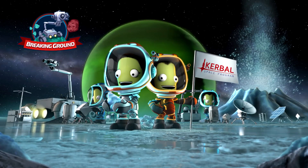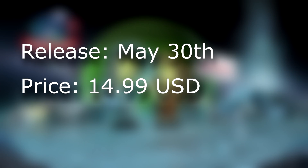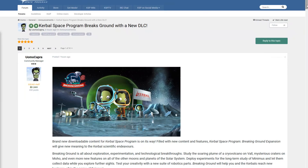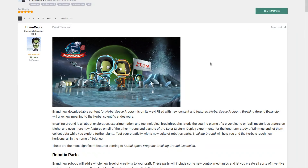According to the announcement, the new Breaking Ground DLC will be released on May 30th and will cost 15 US dollars. This is the same price as the first DLC, Making History. As with that first DLC, Breaking Ground will be free for all early adopters that bought KSP before May 1st, 2013 — so if you bought it on April 30th, you get this one for free. There will also be a small base game update released for the DLC to work, probably version 1.7.1, but that's just my assumption.